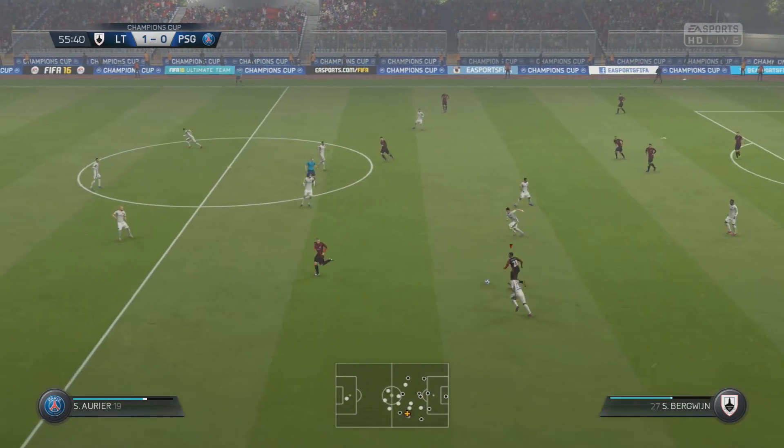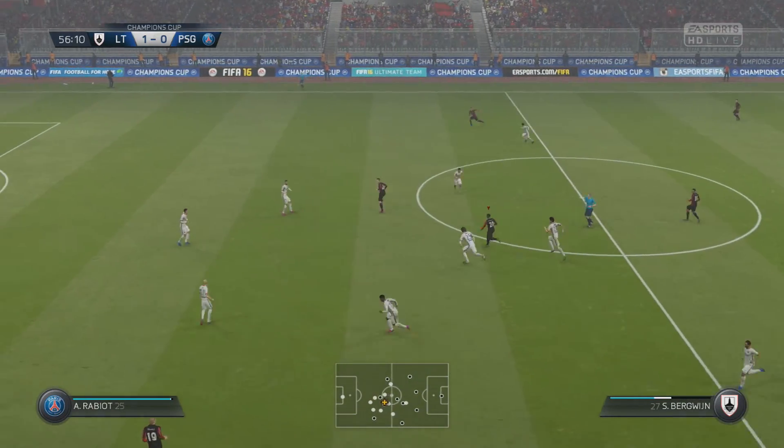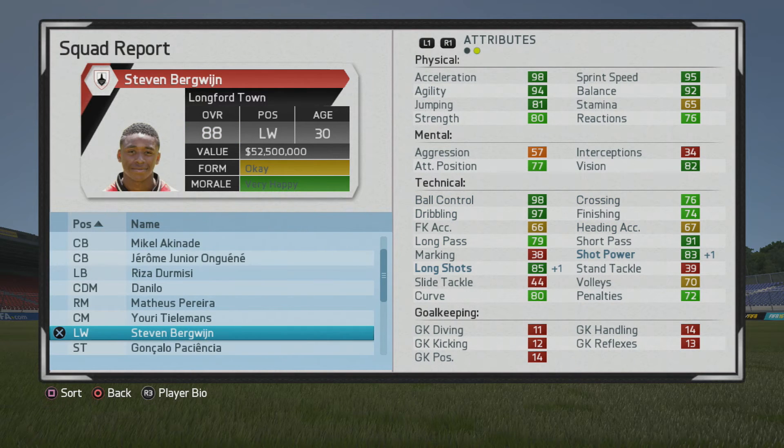Some good work again from him in this final highlight. Again running at the defense, cutting back through the middle — seems to be the weak spot — and he plays a great pass through there as well. At 86 overall, age 27, this is year 2025. Ball control and dribbling are certainly very high; finishing, crossing, passing, long shots, and short passing aren't too bad either.